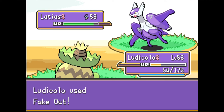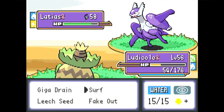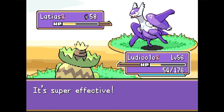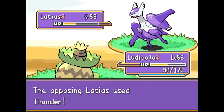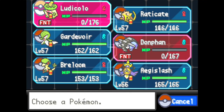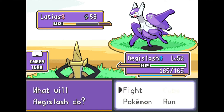We attack with Fake Out first to get some chip damage, which can actually matter: if Latias goes for Surf rather than Thunder on that first turn, Ludicolo will have just enough health to nearly two-shot it with Giga Drain. That's why getting off chip damage with Fake Out is important. Another option is to equip Ludicolo with a Big Root or Grass Gem so Giga Drain deals and restores more health, allowing Ludicolo to survive a second Thunder and finish with another Giga Drain — provided it isn't paralyzed, since it needs Swift Swim to outspeed.